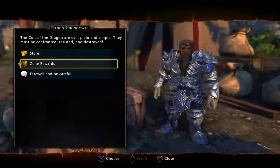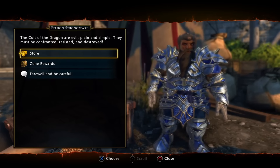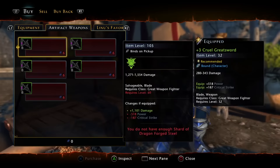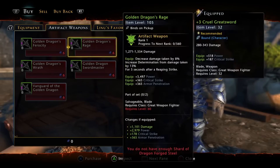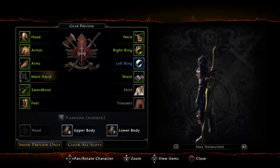If you buy it, I recommend you get it for whatever power level you have. So you go to artifact weapons — it clearly says artifact weapons — you got a golden dragon. They got different names but it's basically a golden dragon weapon, and I think they all look the same.